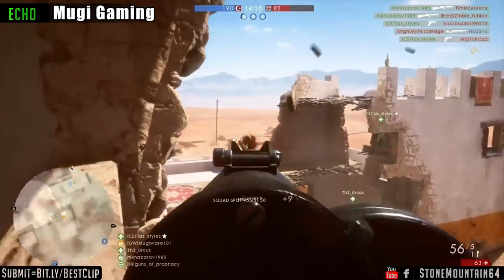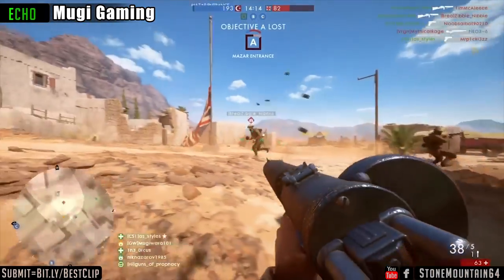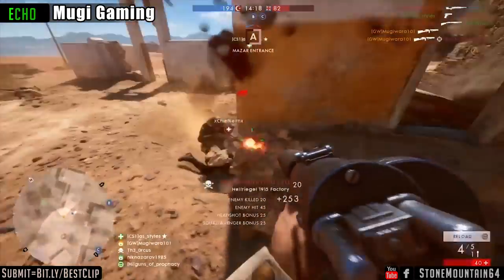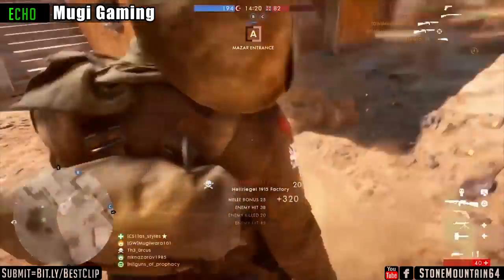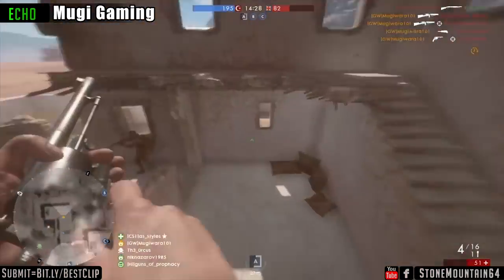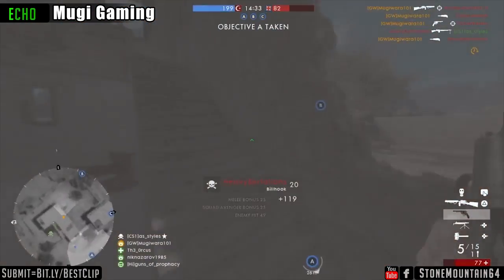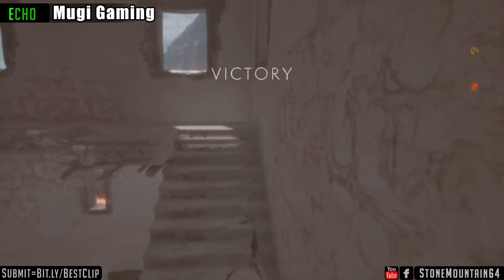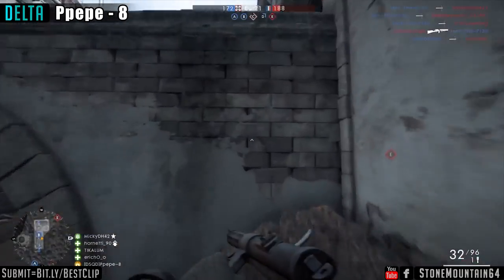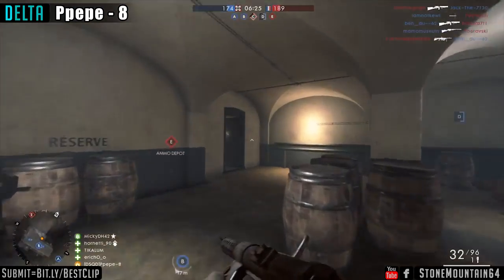"Oh my god, how did you kill him?" One final plunge in for good measure — and through a wall, nonetheless — to get the W. I will give you, there was a lot of running in that clip, there was a lot of effort. Why not take it a little more easy and set a trap?